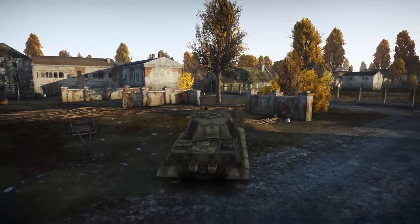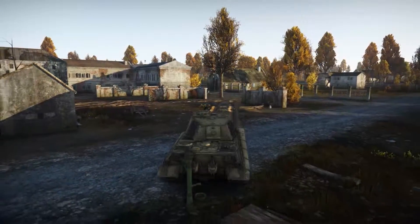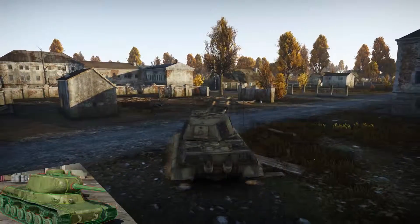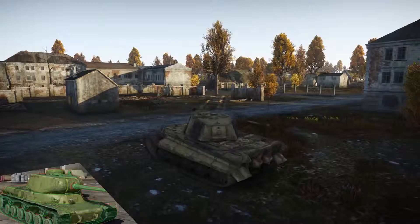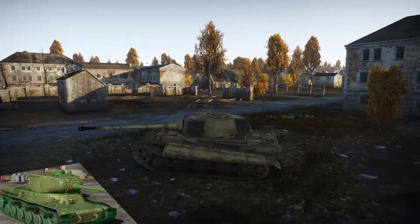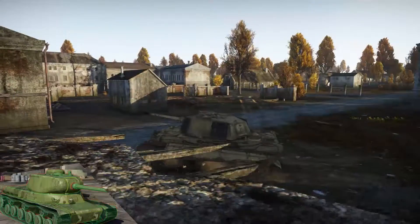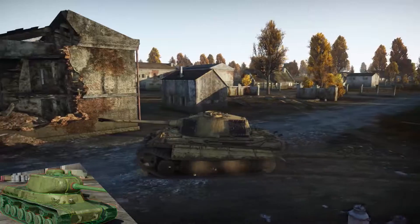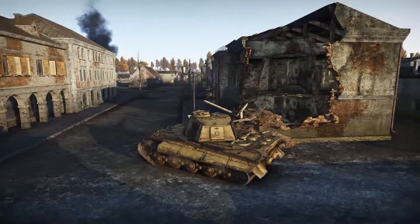With the IS-1 — not much to say. It's the lowest heavy you're going to meet, at 5.7 with an 85mm gun. It should play as a support. If you see it, you're going to penetrate it almost everywhere — not a big issue.